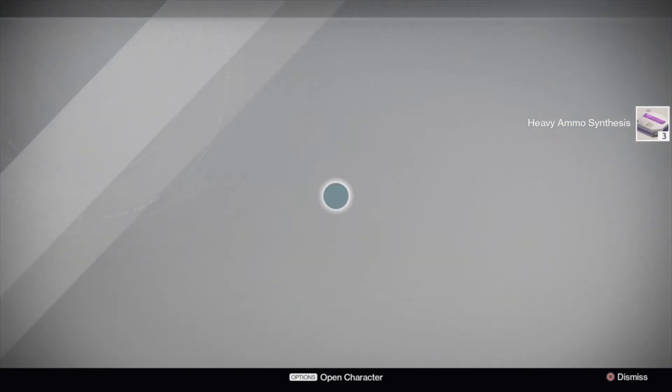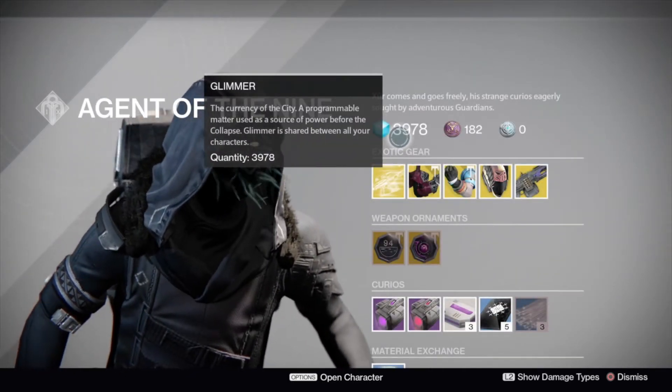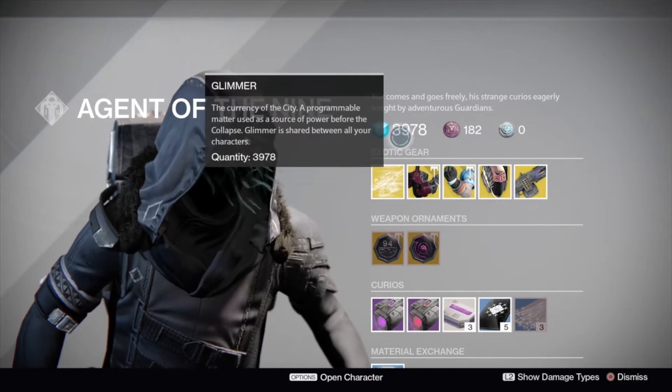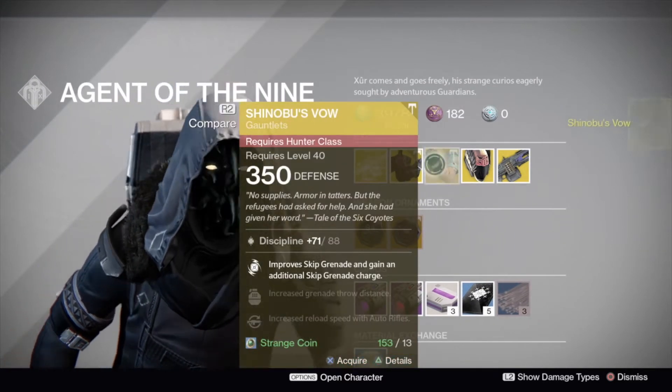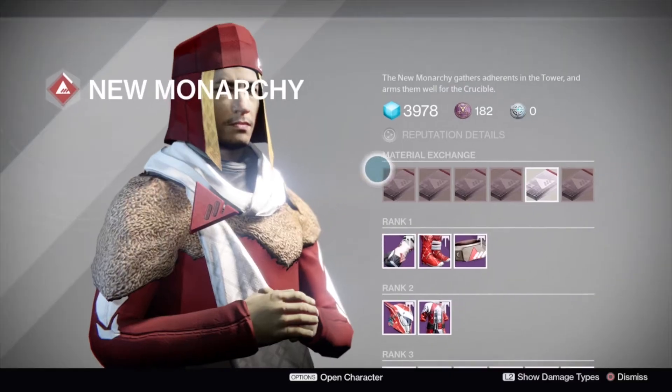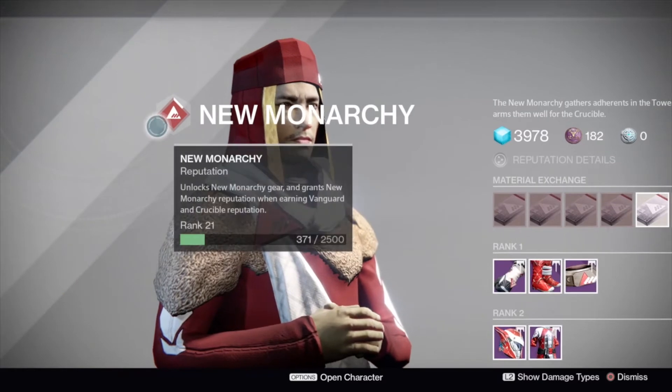One last thing I want to do before I leave is just buy these Hunter Arms, the Shinobu's Bow. These were here, so I apologise — at the time of recording they are now currently gone, as Xur does when he leaves the tower on a Sunday.